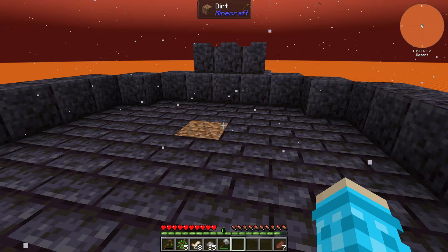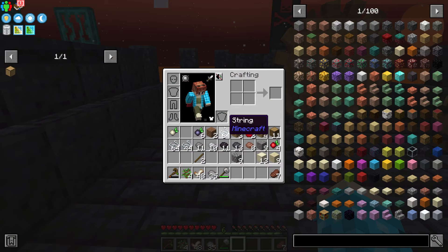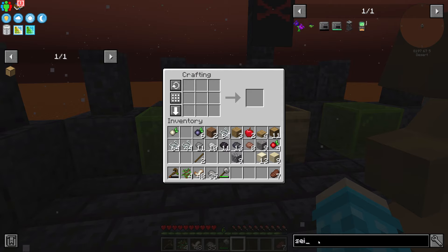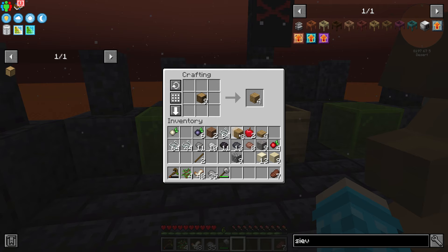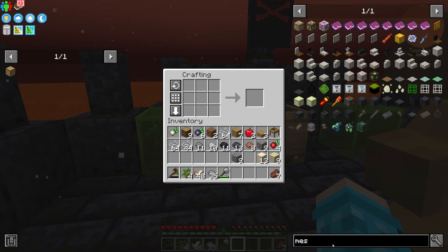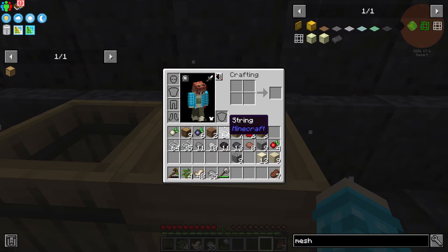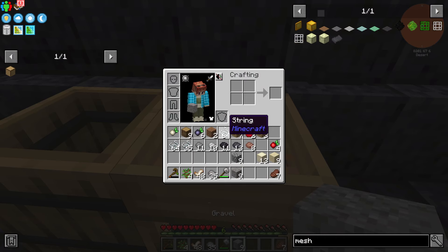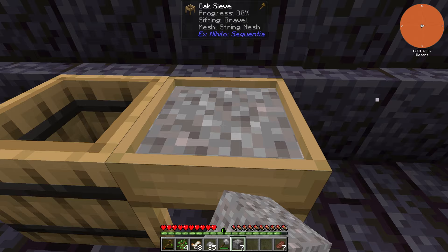Next we make an oak sieve. Let me replant this tree before I accidentally use the sapling for something. We need some more planks, then make the sieve. The other thing we need is a mesh — a string mesh. We make one of those, plop down the sieve, throw the mesh in with a right-click.